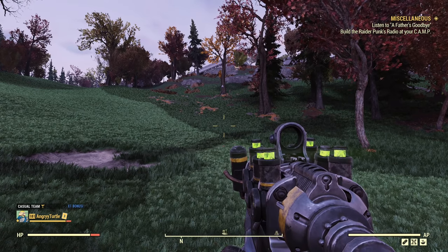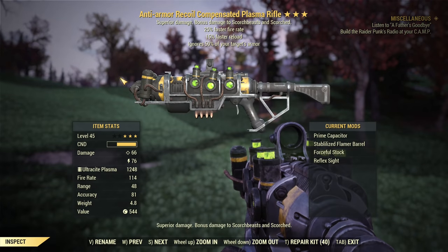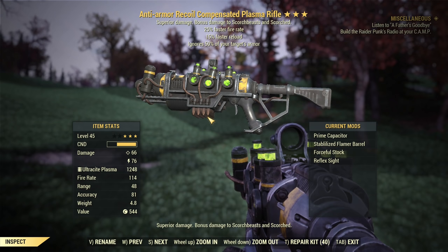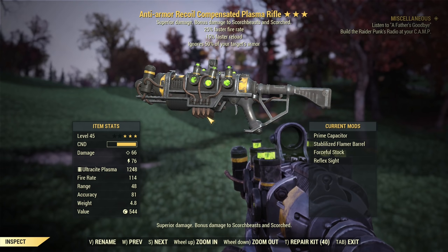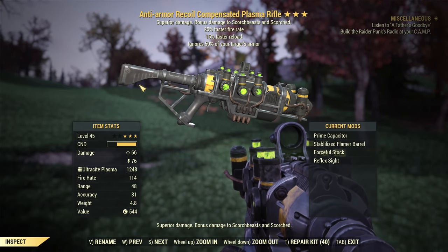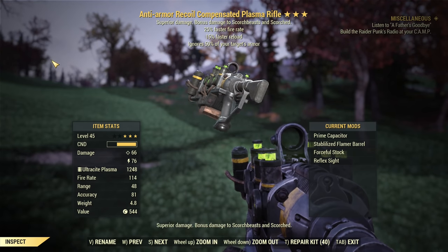And the weapon is... plasma rifle. It can actually be a pistol as well and I don't pay too much attention to its legendary effects, as you can use it with different ones and have really good results. I figured it out with Mitzi and if you were watching her video about her pistol build, then you know she's using a pistol version of this weapon. Here is the rifle version.